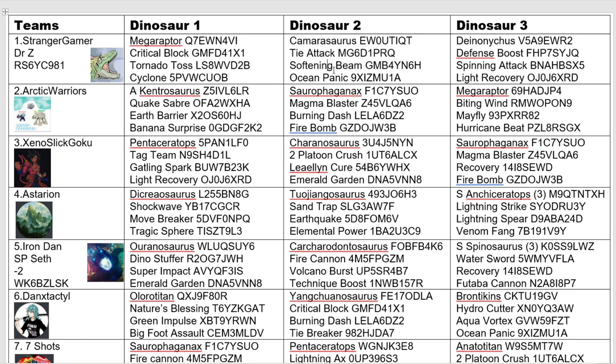I'm really looking forward to getting that off. And even if I don't, the Softening Beam will do decent damage anyway, because Camarasaurus has a pretty strong crit. Dino number 3 — I mentioned it in a previous video that I wanted to use a secret dinosaur, and I've gone with Deinonychus. This Deinonychus is attack type, but I have Defense Boost and Light Recovery, so it's more focused on resilience and attack. I also have Spinning Attack, so it has type advantage over everything. Alright, that's enough about my awesome team that's probably going to win this tournament.